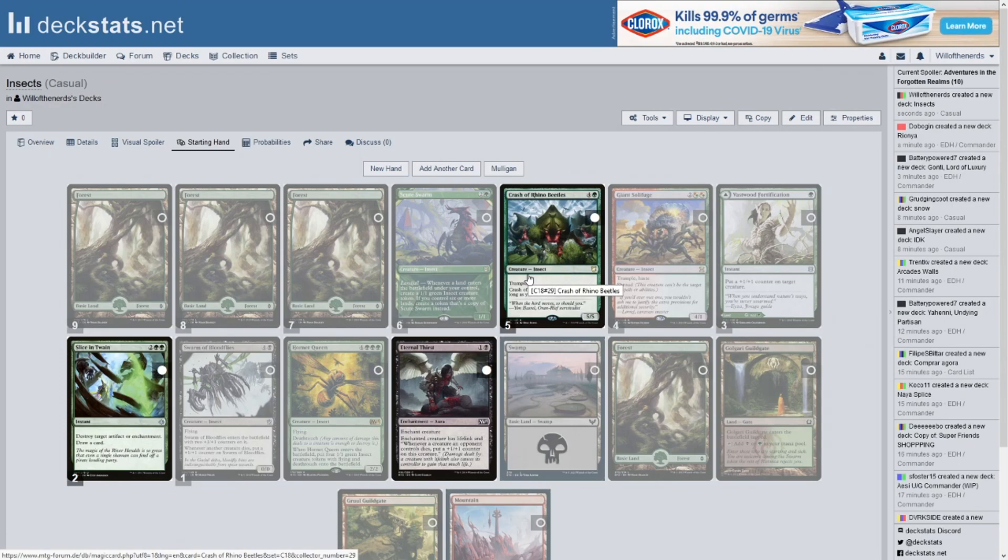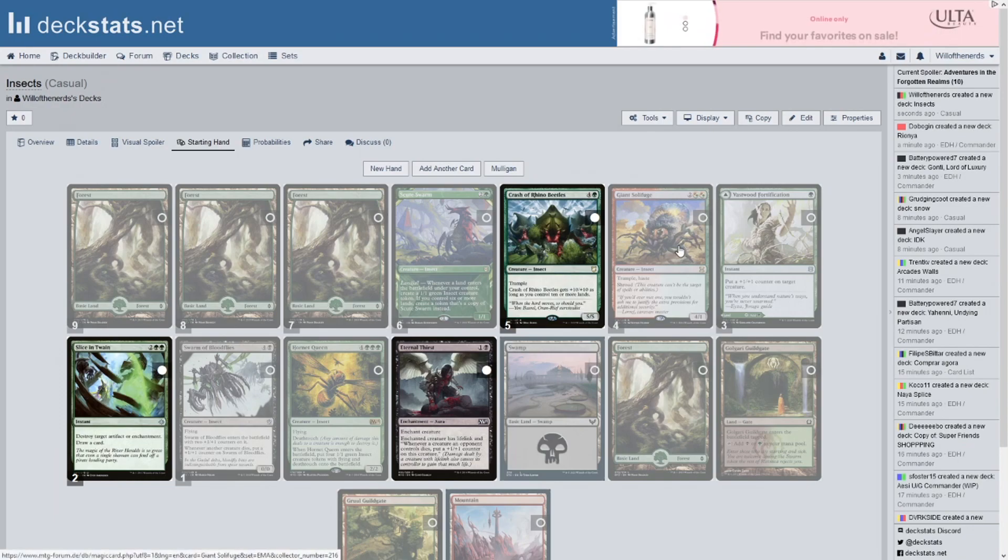By turn nine, I don't know how many tokens you're gonna have, but you're gonna have at least six, seven, eight flying in the air going at them. They might eat the smaller tokens — so you're doing four, maybe five, six, seven damage. They're gonna probably wanna block Scute Swarm and kill it, but we have copies of it out, so it's not going away now — it's just gonna keep growing and growing.